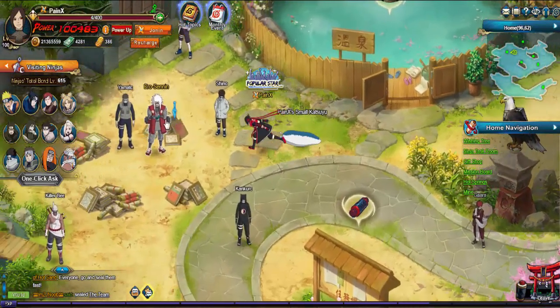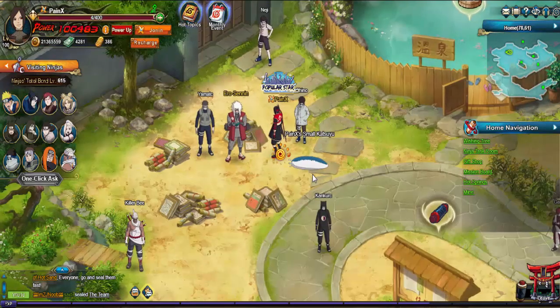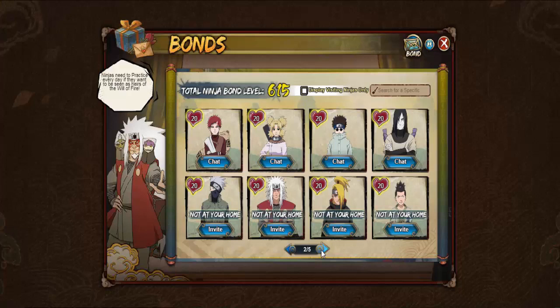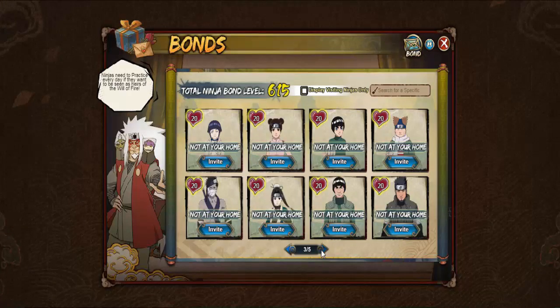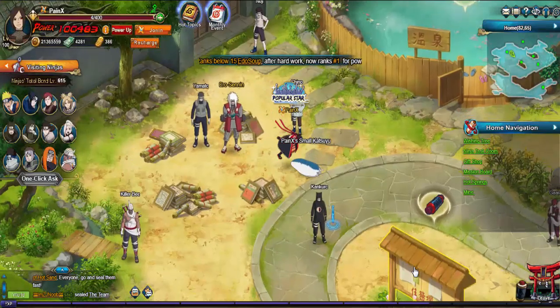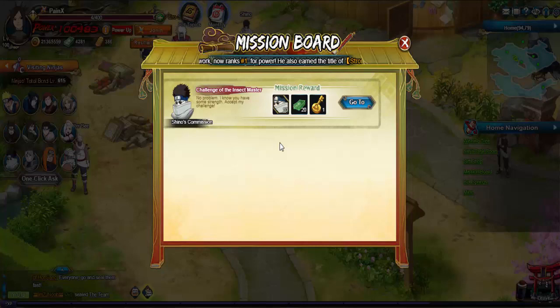I think I have Sasori — I have to actually start leveling him up. Probably three ninjas left, actually just two: Sasori and him. Then I've got to get Hashirama and Minato. No problem — I know you have some strength and set my challenge.